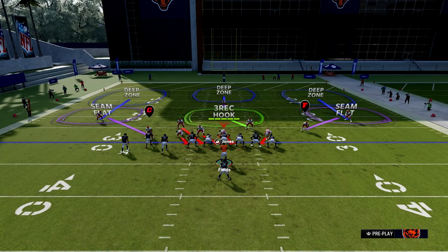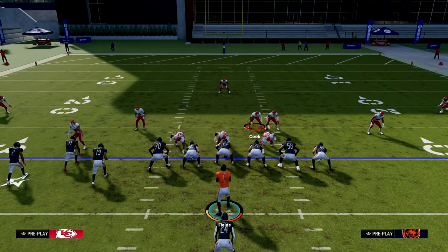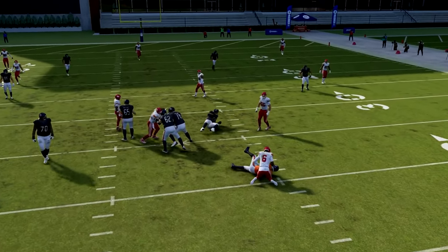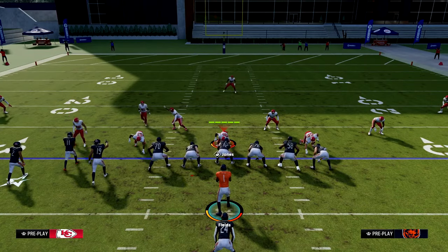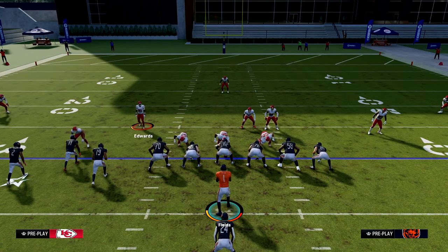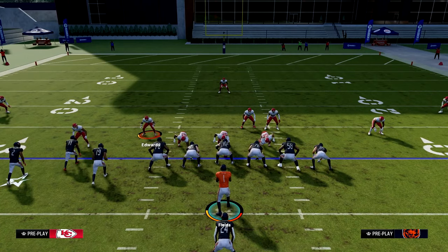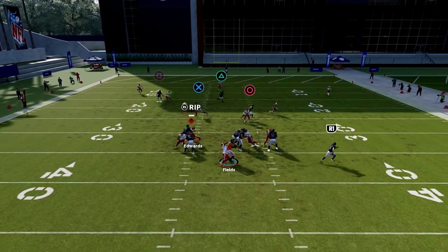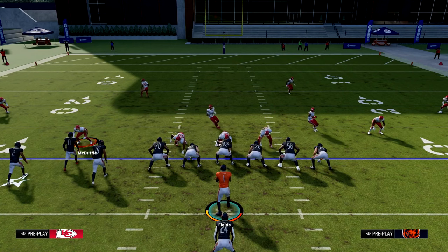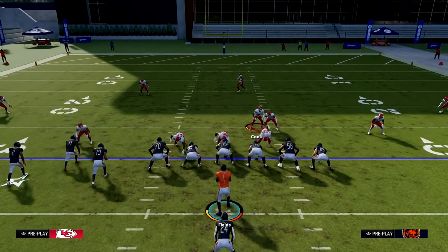The setup is real simple. You want to make sure your blitzing safety is on the left side of the screen. Then you just want to pinch your D-line. Move this linebacker — which is a safety — over next to the other linebacker. Then pass commit. As you see right here, that guy comes through untouched and can smack him in the face if that running back doesn't notice him coming through. The other setup: you can pinch your D-line, pass commit, push him over here, and use this guy on the right to rush toward that side of the line, opening it up. Make sure you occupy that side of the offensive line and your blitz will come in.